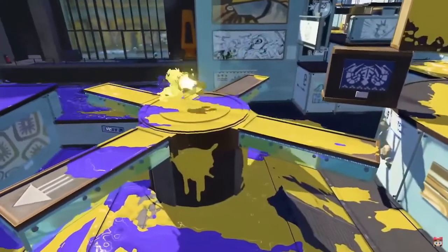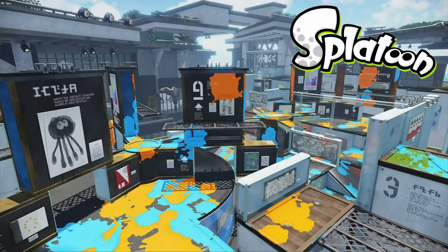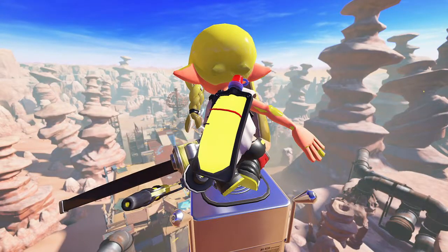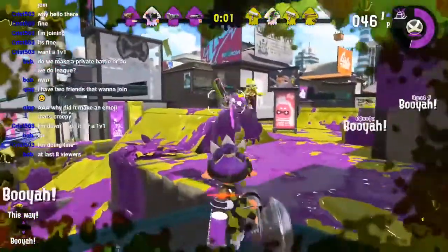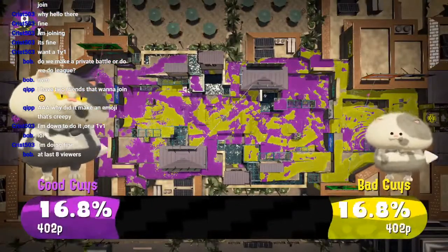Moving on to world info: in the same gameplay scene, if you look closely at the stage in the later half of the video, it looks very much to be Museum d'Alfonsino from Splatoon 1, which has major implications — stages from both Splatoon 1 and Splatoon 2 may be returning. We also see more areas of the Splatlands, confirming that stages will be comprised of both urban and natural areas, which could lead to interesting team compositions and strategy considerations.